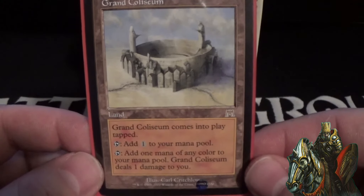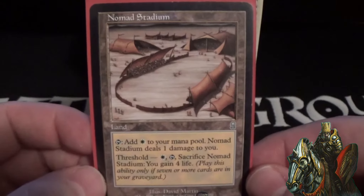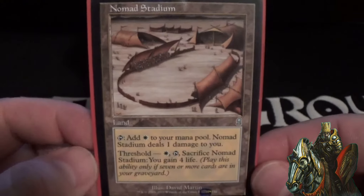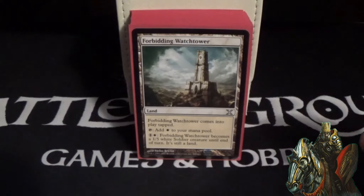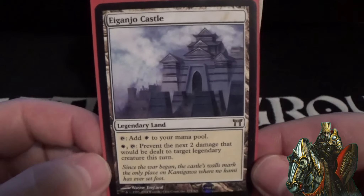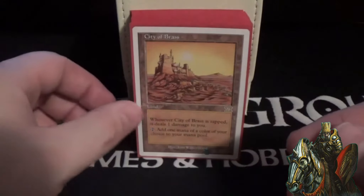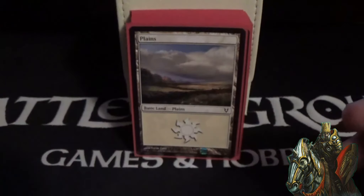Grand Coliseum comes into play tapped, taps for one or any color and deals one damage to you. Nomad Stadium taps for white and deals one damage to you; at threshold you can pay a white and tap and sacrifice it to gain four life — mainly there to deal me damage and trigger Darian. Forbidding Watchtower can animate into a 1/5 white soldier, which is very flavorful. Inquisitor's Castle taps for white or you can pay a white and tap it to prevent the next two damage to target legendary creature. City of Brass deals one damage when tapped and taps for any color — another land to deal me damage and generate soldiers.